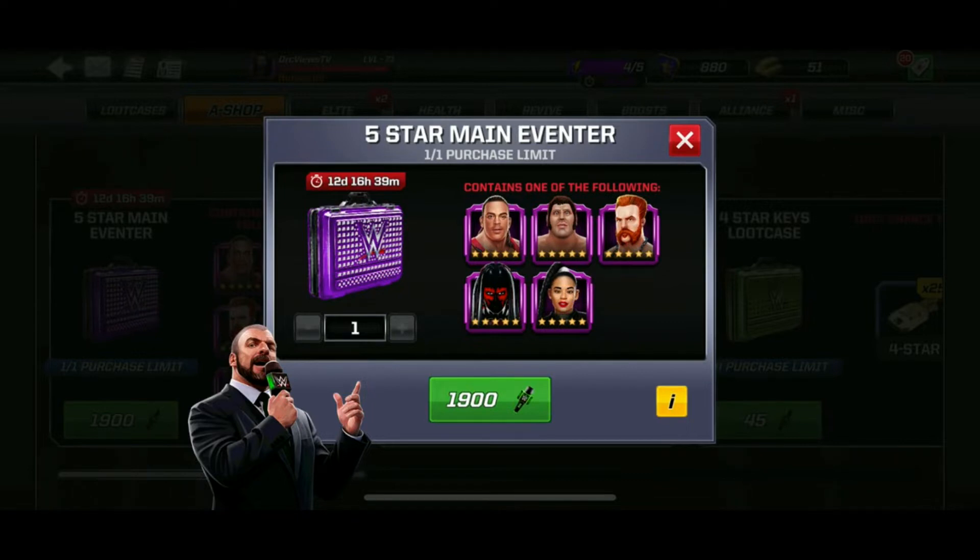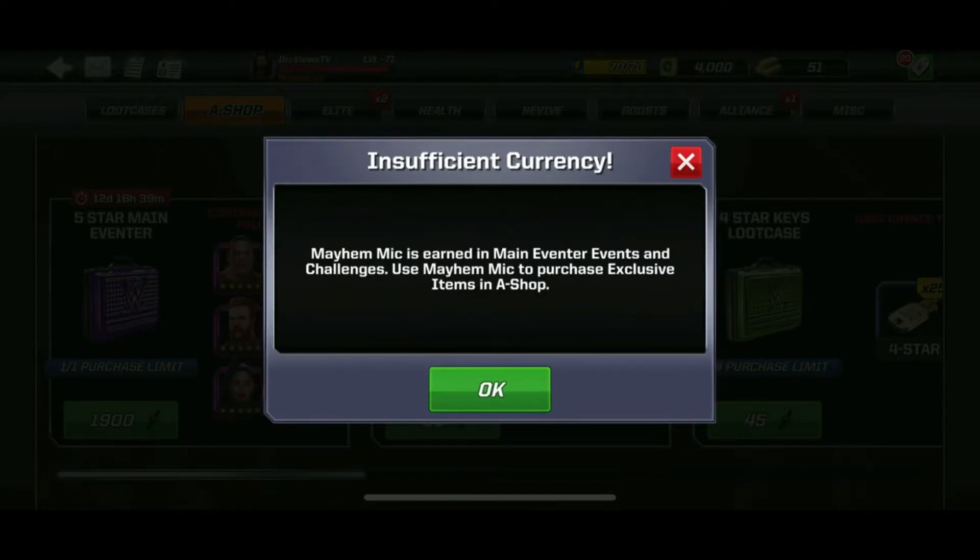The first purchase is a 5-star Main Eventer. This is an exclusive Superstars case — 1,900 currency to purchase this case. As you can see, I have insufficient currency to purchase this 5-star guaranteed case from the A Shop.